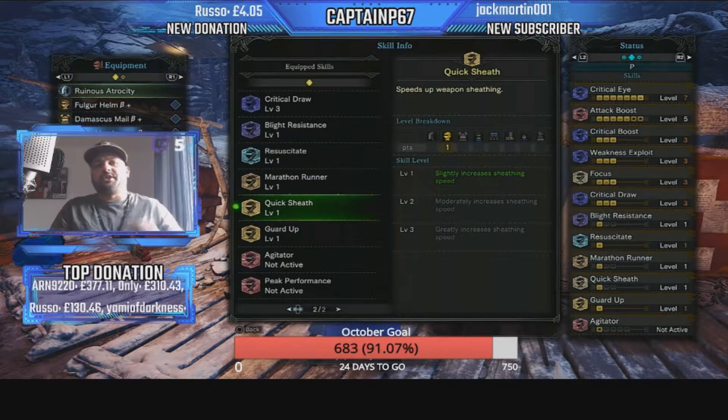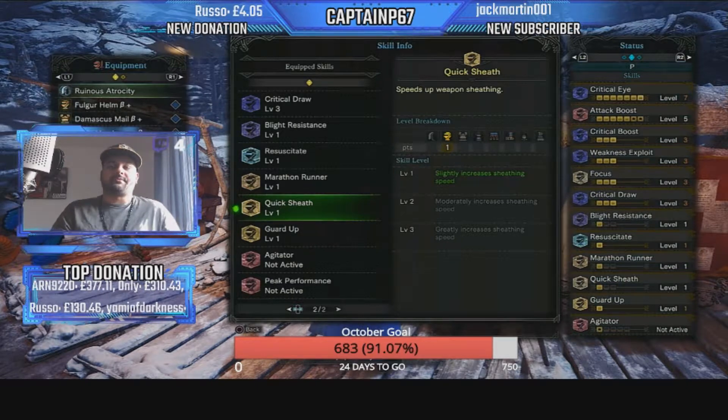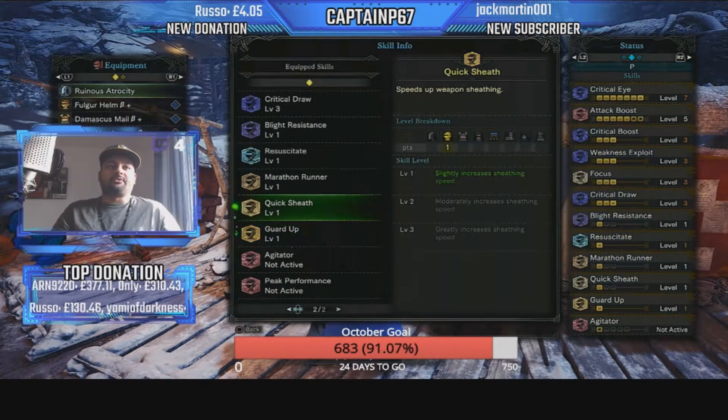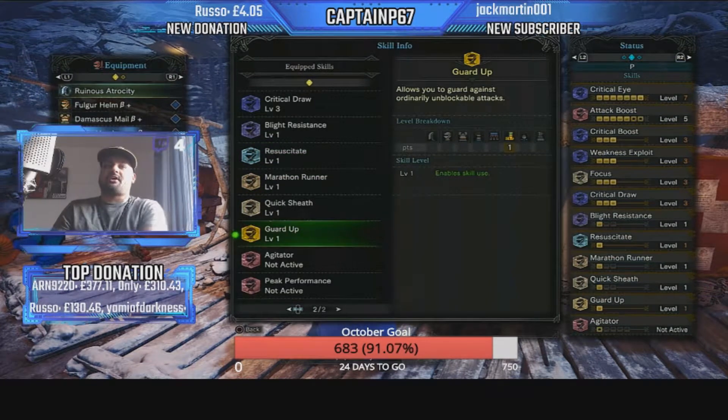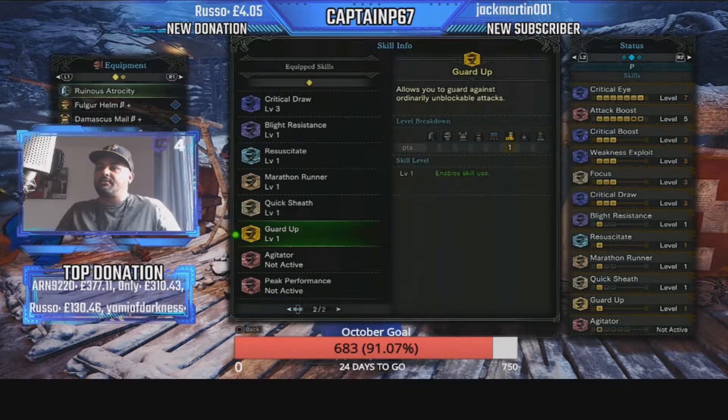Marathon Runner is in there to keep stamina high while repositioning before your slash. Quick Sheath is debatable but that extra bit of sheathing speed definitely makes a difference — getting in and out of fights faster. I tested it extensively hunting Gold Rathian and Silver Rathalos. I've also added Guard Up, because while you can somewhat block with a Great Sword, some attacks are unblockable. Combined with Resuscitate, Guard Up lets you survive situations that would otherwise be impossible. You can swap these gems for more DPS if you prefer.